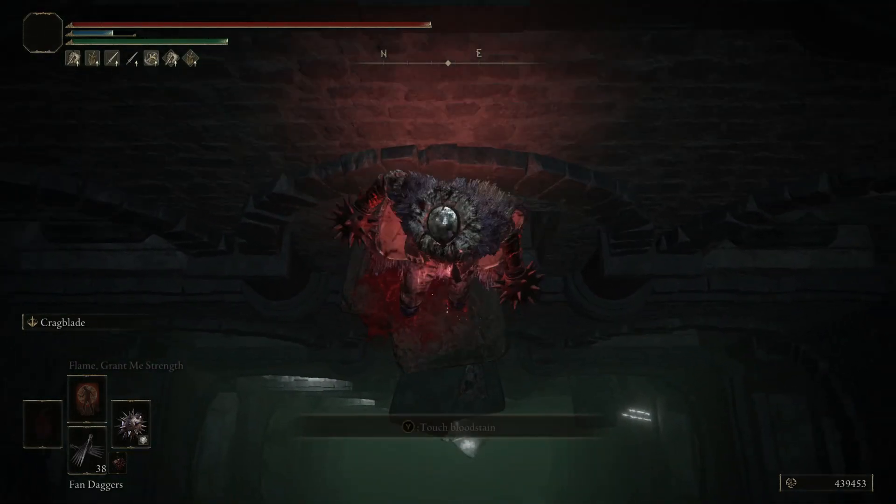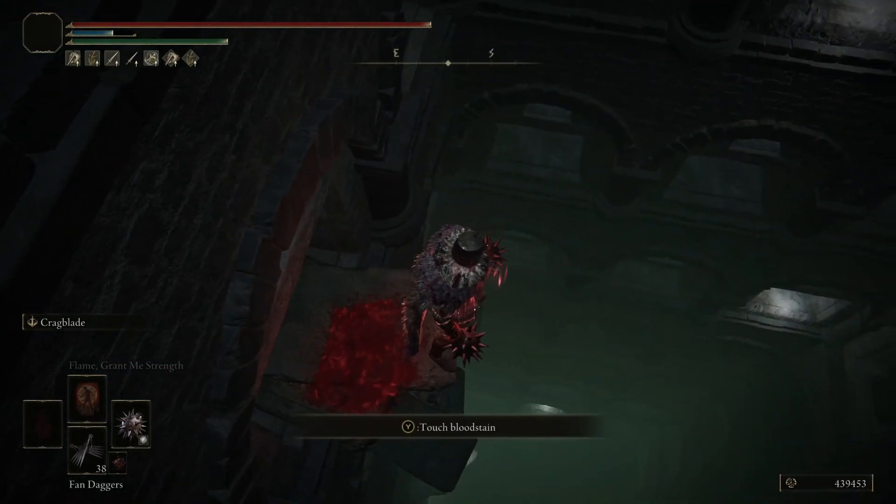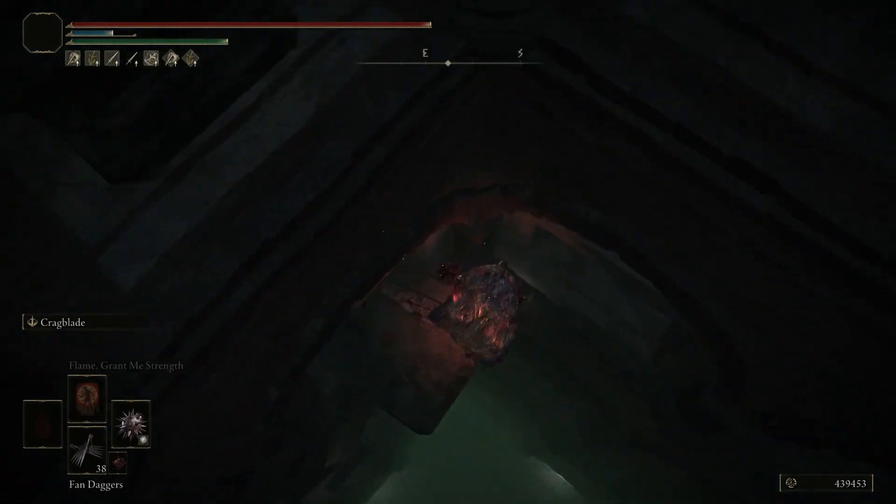Same thing with this one — we're going into the corner there. Line yourself up on the edge of it, face toward the corner, and just sprint forward.